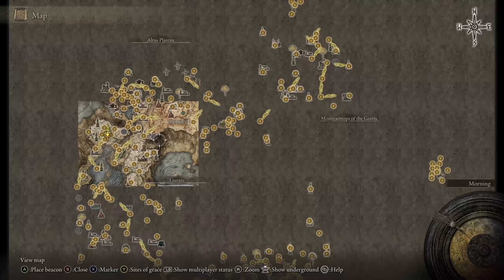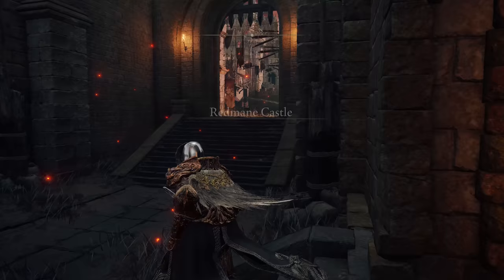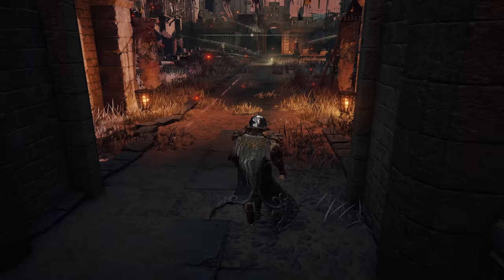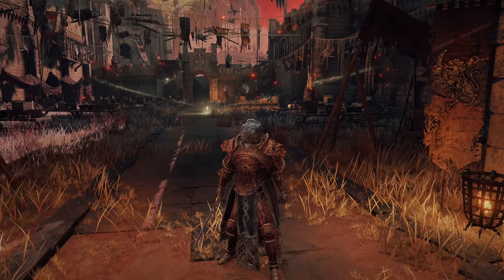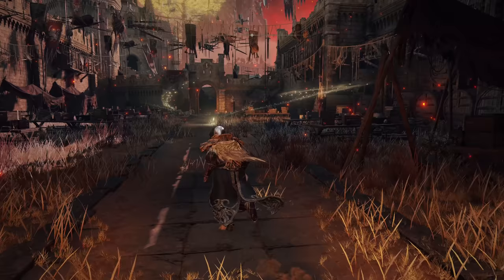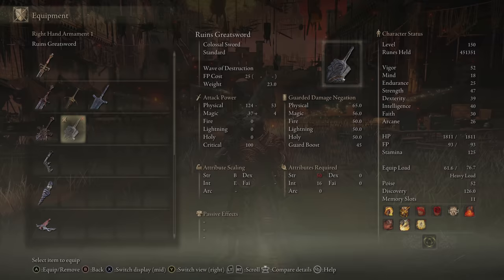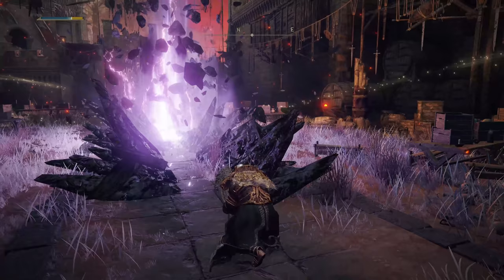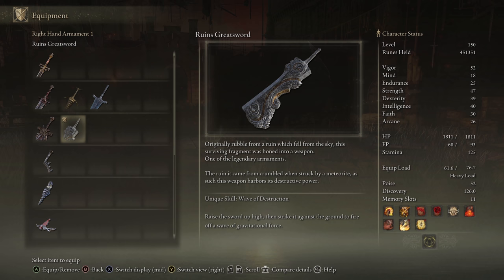The next up is the Ruins Greatsword. Initially I thought you could get locked out of it, but it turns out you can't, so you're safe. This one comes from a boss fight in Redon Castle. Depending on your story progression, when you first come here there will either be a boss fight in this area, or if you've already triggered the Festival of the Stars, you'll have the Redon boss battle. After that is done, you'll find an NPC in that little doorway above — talk to him, and this will revert to its initial state so you can go in and do the boss fight to get the sword. This one's pretty beefy — another colossal with 50 Strength and 16 Intelligence requirements. The weapon art does a big old slam causing gravity to come down. Definitely one I'm interested in trying out on a Strength playthrough.